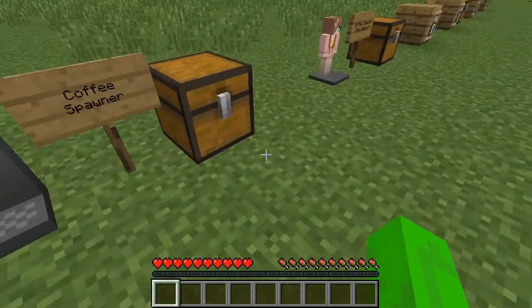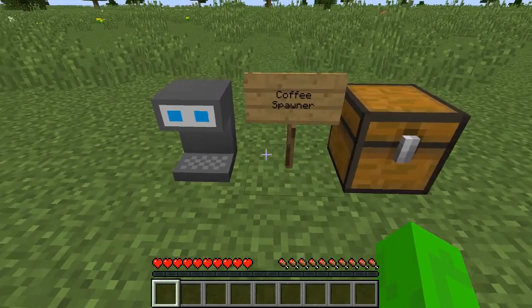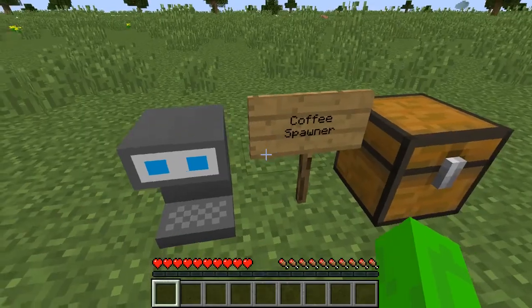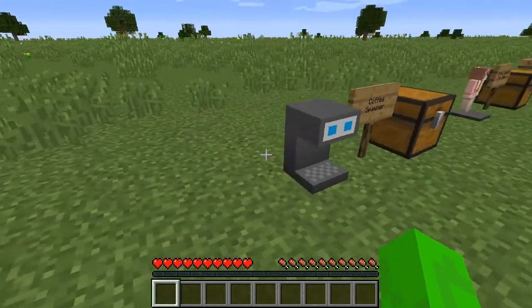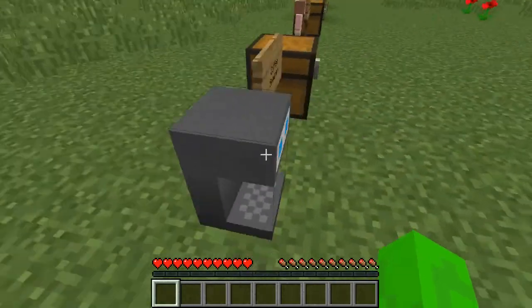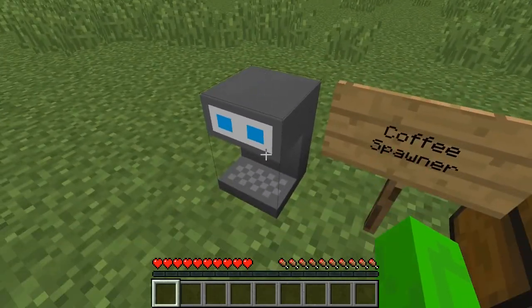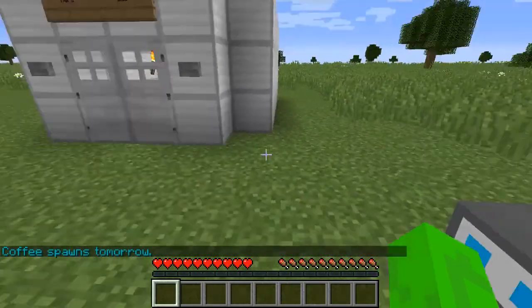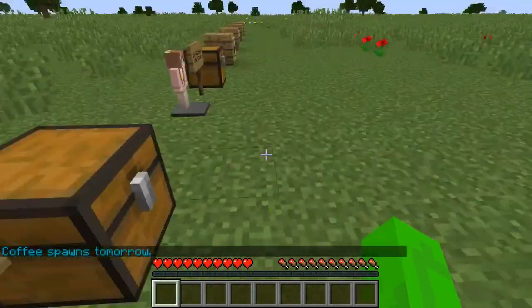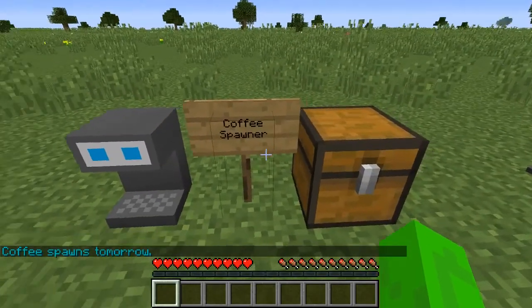Now that that horrible intro was out of the way, let's get into the mod showcase. So first up, we have the Coffee Spawner. As you can see, the Coffee Spawner doesn't currently have any coffee in it, but you can see a coffee symbol on the back. If you right-click it without any coffee, coffee spawns tomorrow. You can't really speed it up by commands — you have to sleep in a bed, so I'll show you that later.